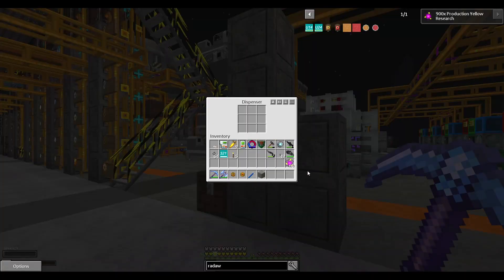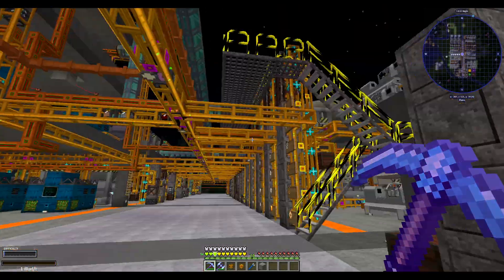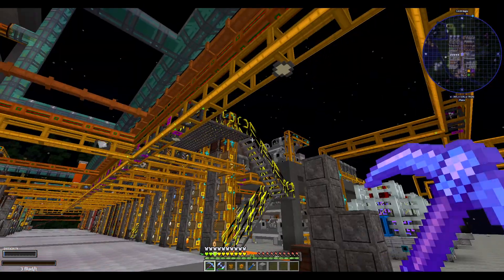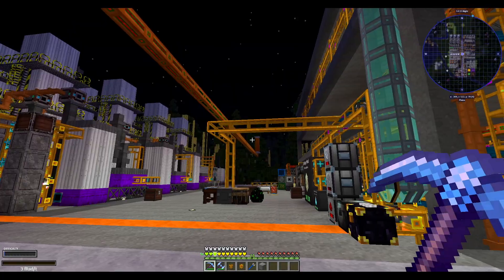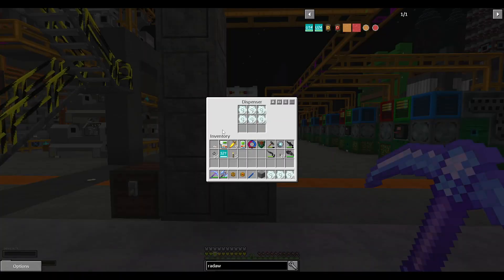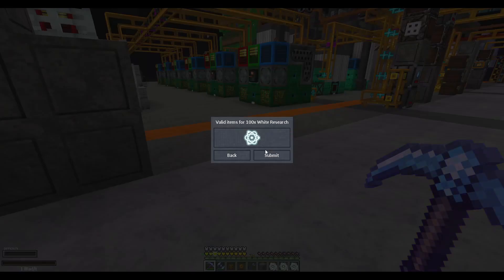And then you guys can have that back. That wasn't much — that hurt. But in doing this production yellow research, there's an awful lot of things that have to happen in the factory. So I pulled a bunch of that out and made it make a whole bunch, just to make sure nothing was broken. And like I said, as far as I can tell after running all of that research, nothing was broken. We also need some of this so that we can do this.